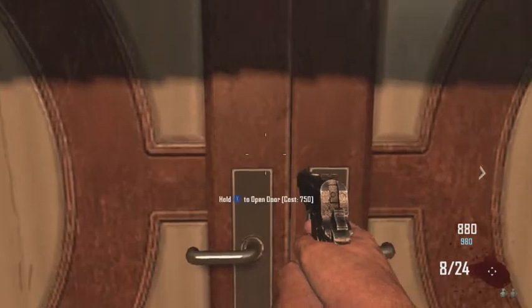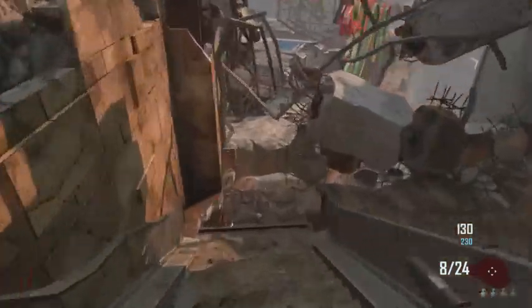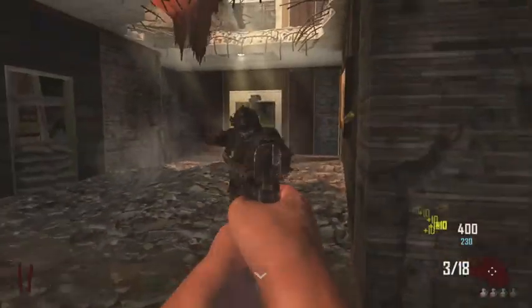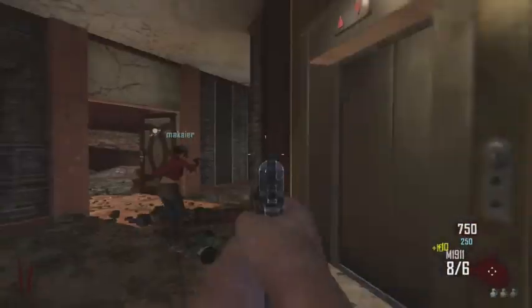You're going to want to open this door and the couch, and they're both 750. So if you're doing it solo, you're going to want to have 1,500, or if you have more people, just kind of do that. You saw the location of the PDW on the wall, so now what you're going to want to do is just kind of chill out until you get 1,000 points, which is what it costs to buy the PDW.